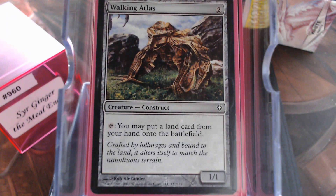Walking Atlas — I know this is kind of weak, but turn one Sol Ring happens and if you get the Walking Atlas, that's an amazing thing. And even not, there's going to come a time where you're tired of it, you can sack it. But I do still like it — it's slow ramp, but hey, it might be a little bit of ramp.